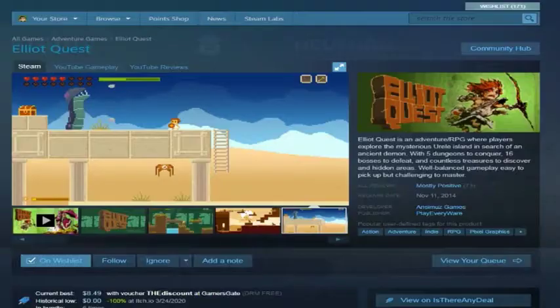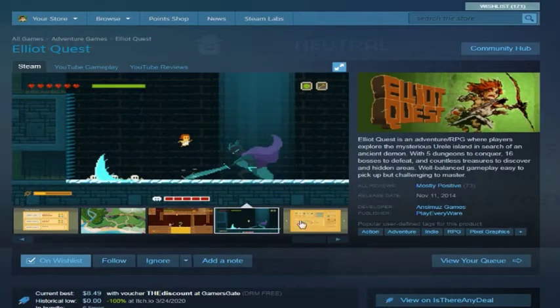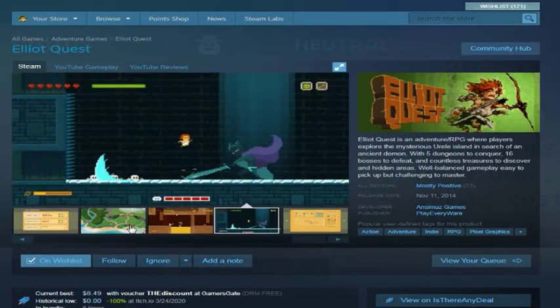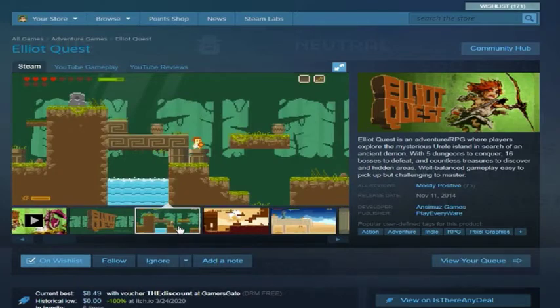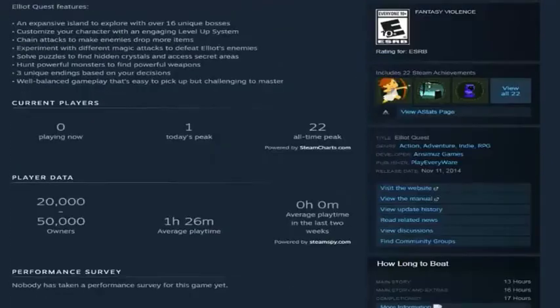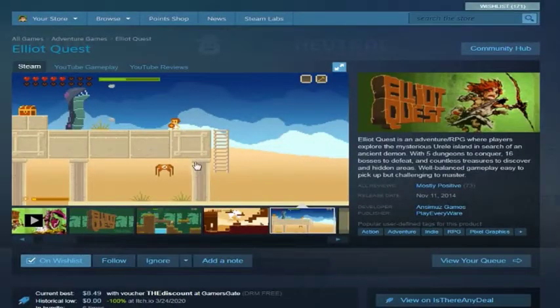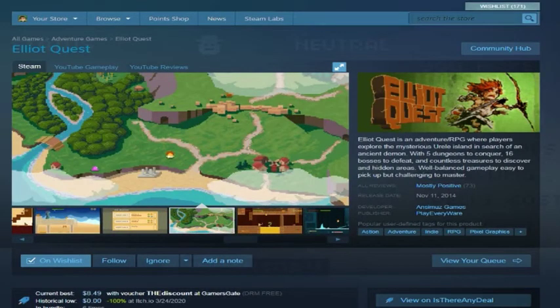Elliott Quest — I don't remember exactly where I got this from, maybe a pixel game top 10 action-adventure list, possibly through Half Minute Hero. It seems to be a 2D action-adventure game — more like Zelda II than Metroid, and it appears to have an overworld map.